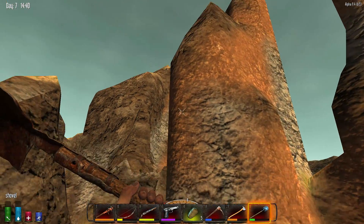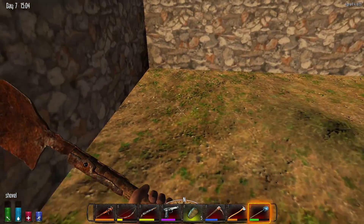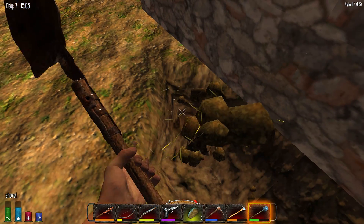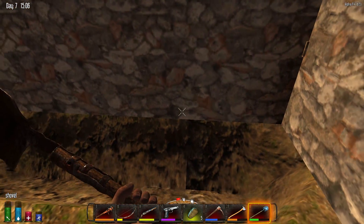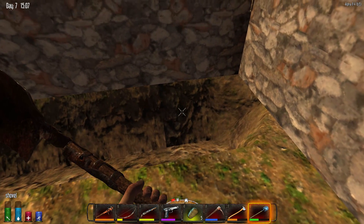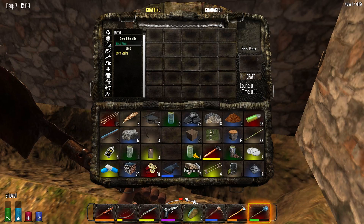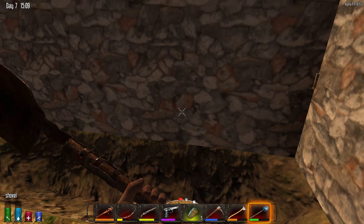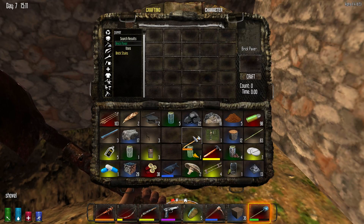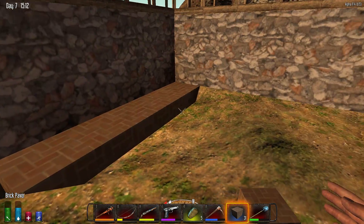Luckily there's some clay here — is that clay? Yeah. Okay, let's go ahead and make this. I gotta dig up all this crap, start laying down the bricks — brick paver. I don't know what I want to make at the bottom there. I don't want them trying to dig underneath. Maybe concrete — throw concrete down there. Okay, how's that look?